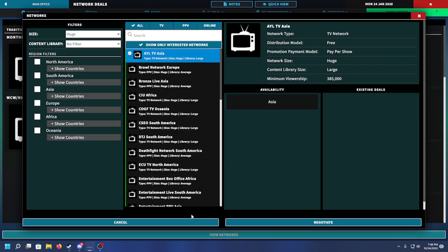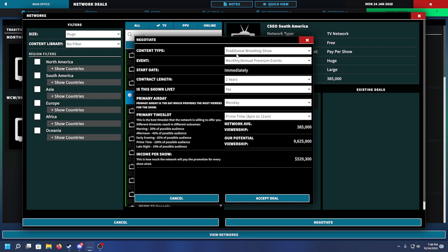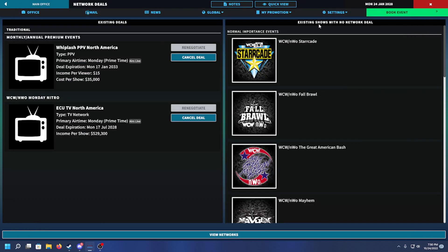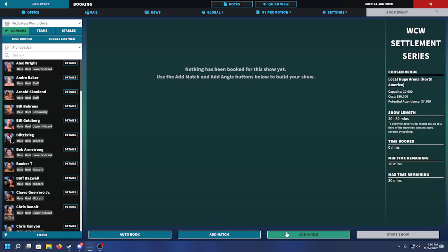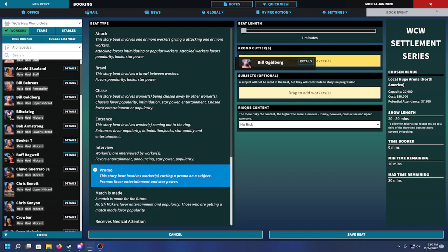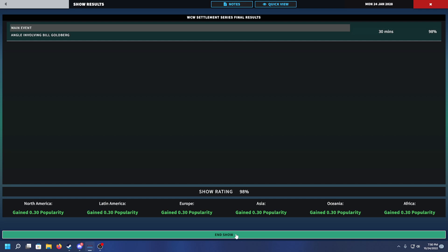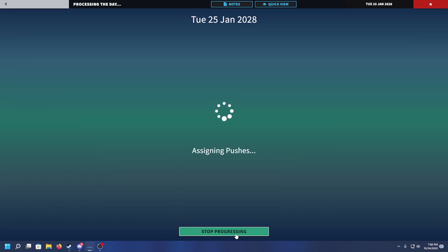You can see there are tons of networks for Dragon Gate. If we go to the Networks screen, Nitro is exclusively on the ECU TV Northern Network, and the pay-per-view deal is set for that too. Now let's book our angle - the promo where Bill Goldberg spews off randomness for 30 minutes. Hopefully you guys loved it. It's the one-man Bill Goldberg show - actually 29 minutes of security guards waiting outside his locker room, which is perfectly how WCW would run a settlement series.